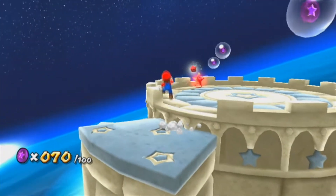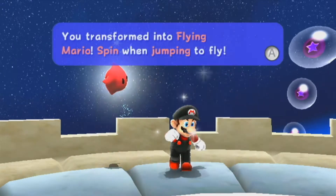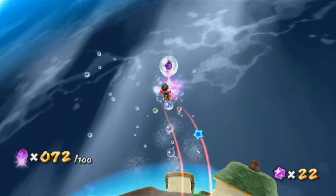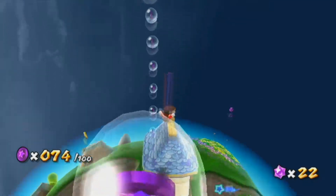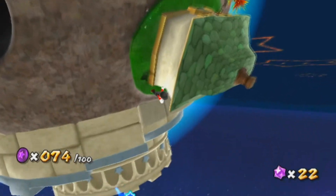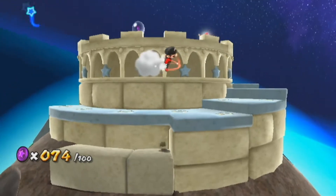All we have to do is step into the red star. You transform into flying Mario — spin once while jumping to fly. If we jump and spin, we can fly. Push the left stick left to go left, left stick right to go right, pull down to go up, and push up to go down — because the controls are inverted for some strange reason.